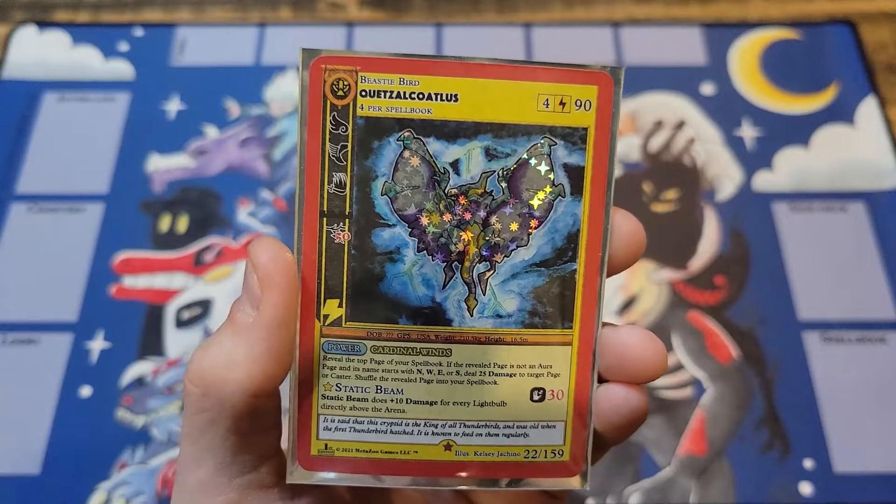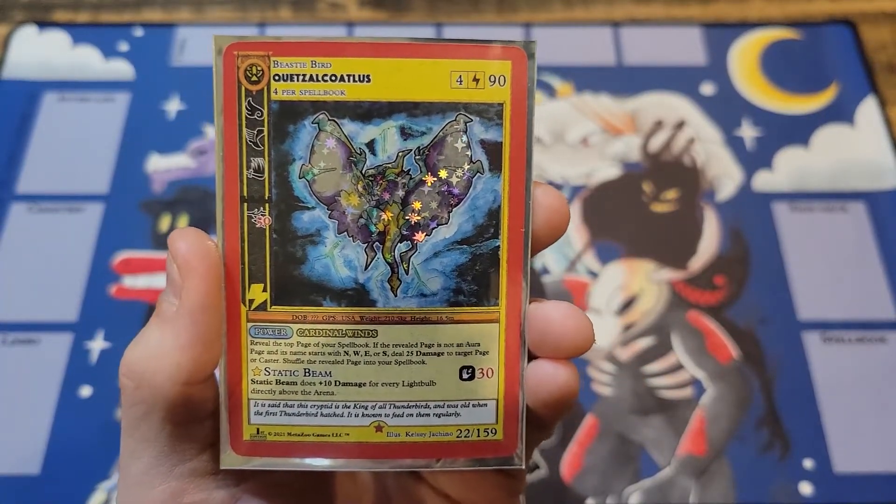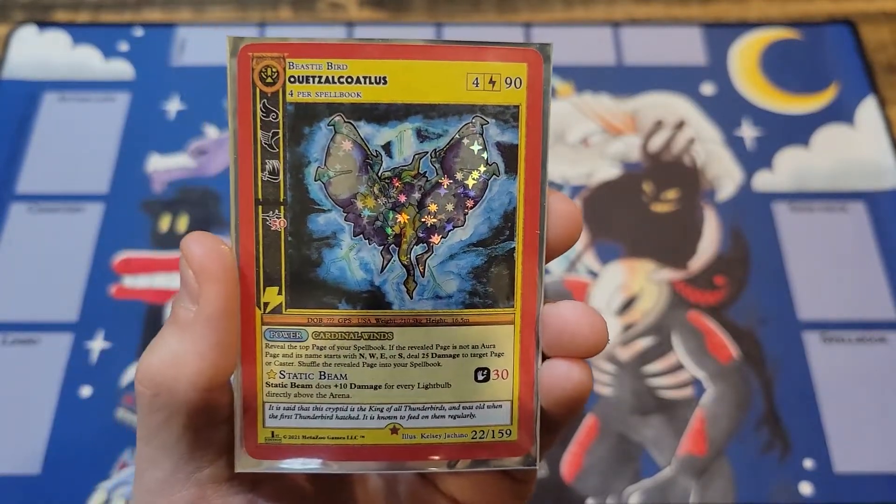It's a Beastie Bird, 4 for Spellbook, 4 Lightning Aura, and 90 LP. It is flying. Fleet Footwork gives it first strike and it gets 50 damage — a whopping 50 damage from the Lightning Storm Terra.